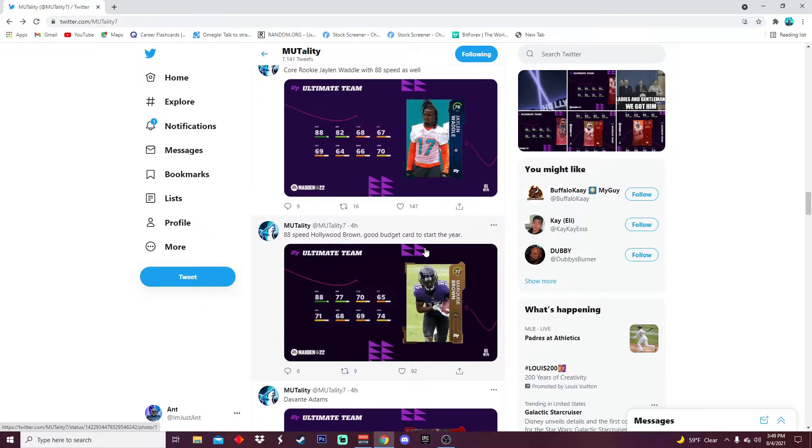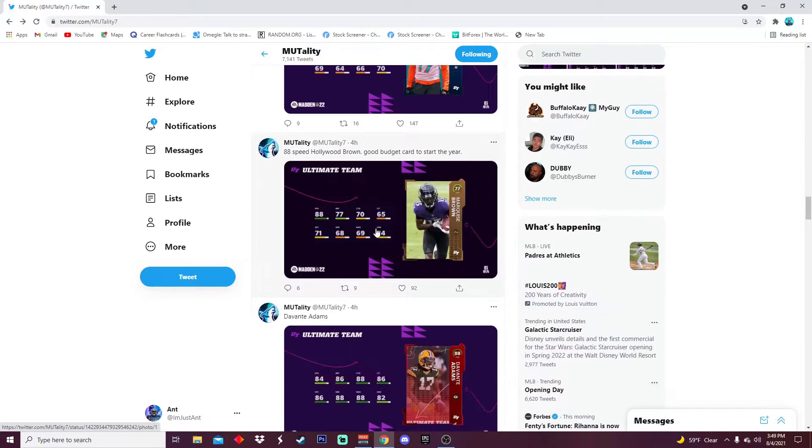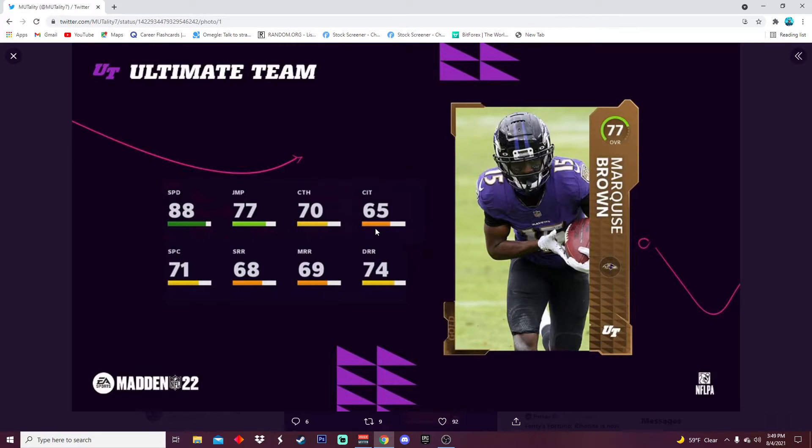Here's a budget beast right here. Shoutout to Mortality for posting all the screenshots of these cards — really appreciate you. Here's Marquise Brown: 88 speed. If you guys are new to Madden, speed kills, so make sure you go after some high-speed receivers. That's what really matters. 88 speed is beautiful on a gold card, which is awesome.